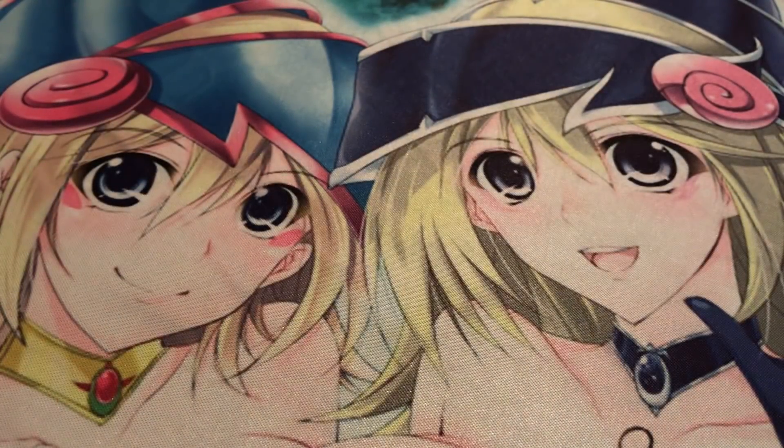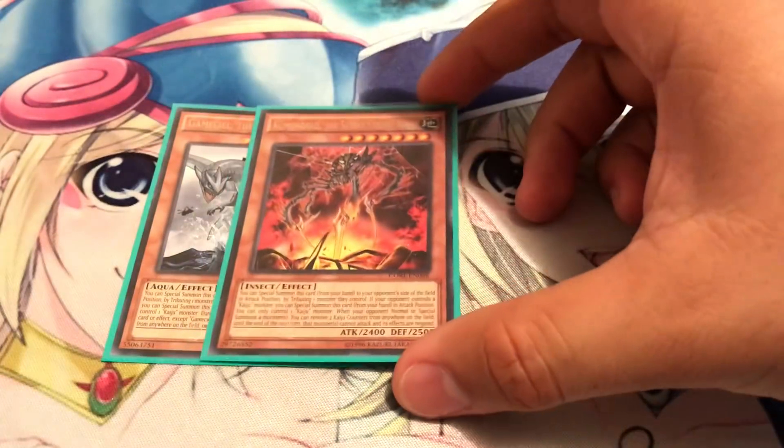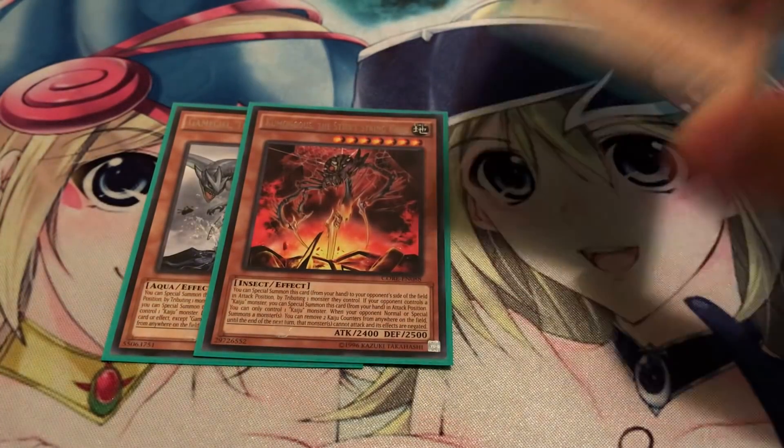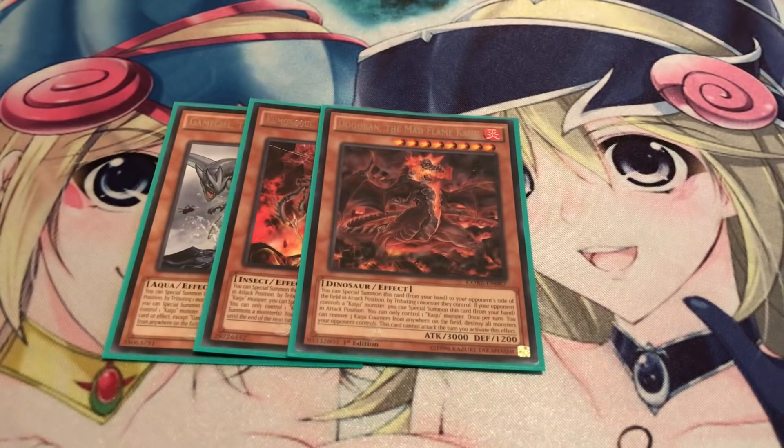Since extra linking still exists but Kaijuing is a lot easier now, it's really not as hard to get around the extra link as it was before. So I'm running a small Kaiju engine — one Gamma Seal, one Kumongous, and of course Dogoran, which you can summon through Double Evolution Pill and search out through Soul Eating Oviraptor.